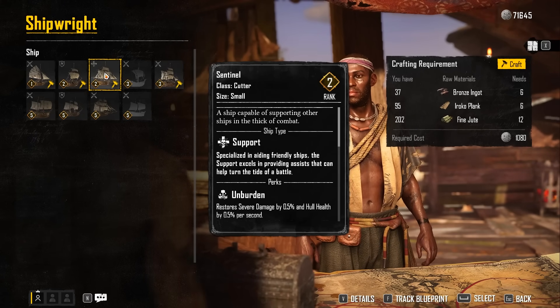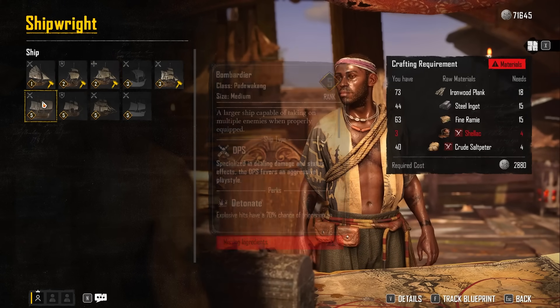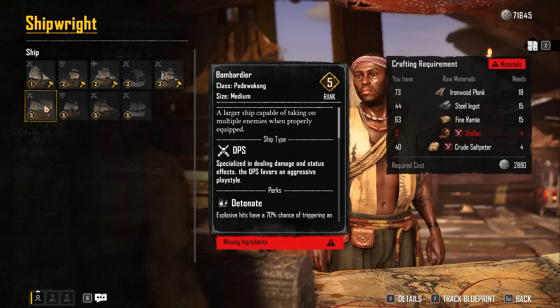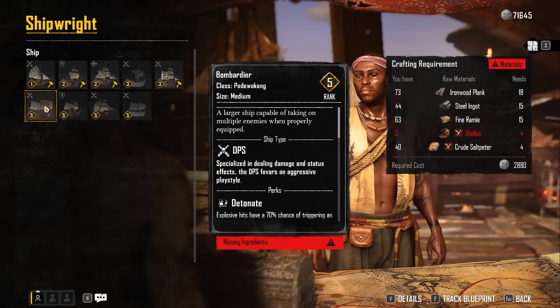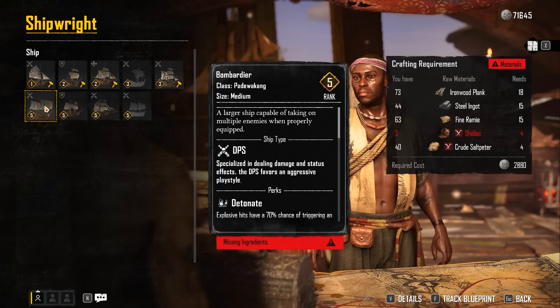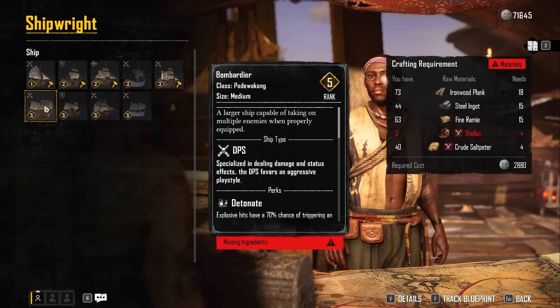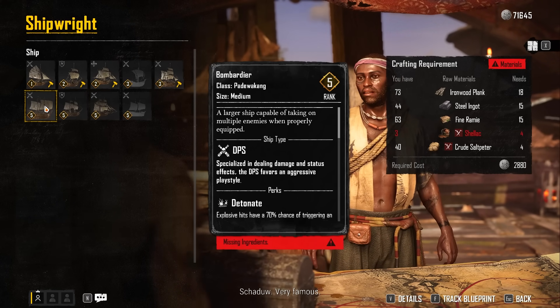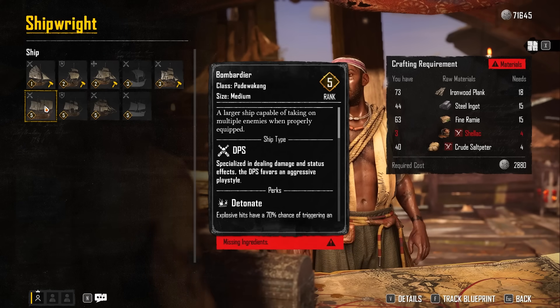After you reach the cutter ship, you want to upgrade to the Padewakang — the Bombardier ship — as soon as possible. This ship is going to be harder to get, but once you do get it, it opens up a huge world of difference. You'll go from rank 4 or 5 on your cutter to rank 7 with the Bombardier almost instantly.